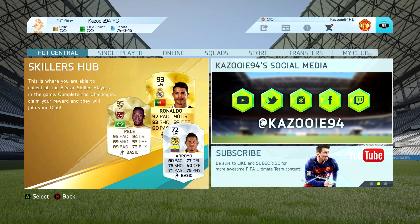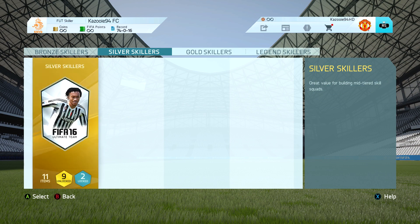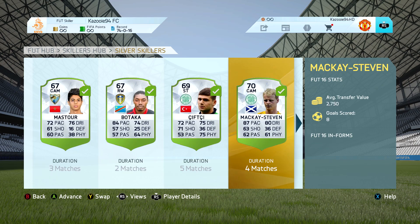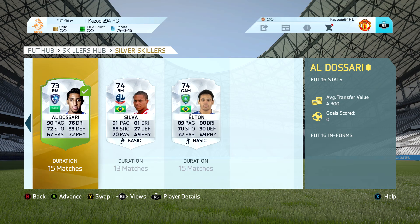Hey, what's up guys, Eskizui here and welcome to episode 35 of Skill into Glory. We are very close to the end of all the silver 5-star skillers. We're making a squad around the second to last 5-star skiller, which is going to be a Brazilian right winger — Wellington Silva.